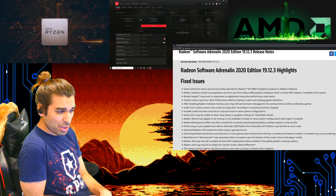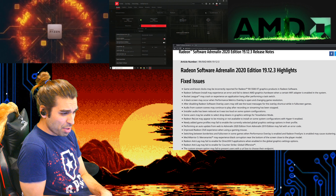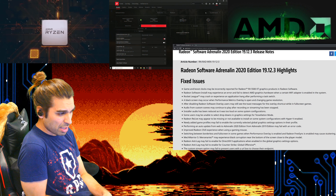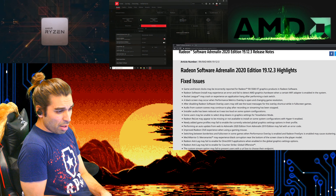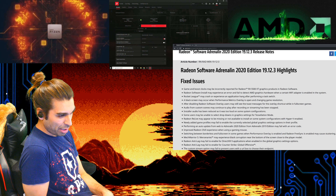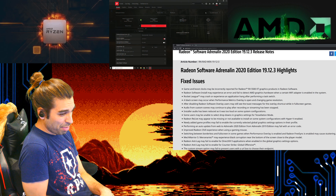Rocket League makes the list with may crash or experience an application hangup after performing a task switch. A black screen may occur in the performance metrics overlay - not a situation you would like to see. When opening and changing the game resolution you may experience that after disabling the Radeon software overlay. Basically they're fixing full screen.